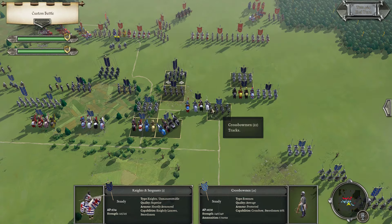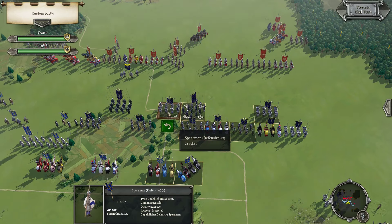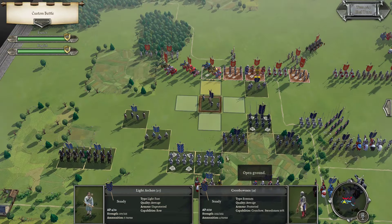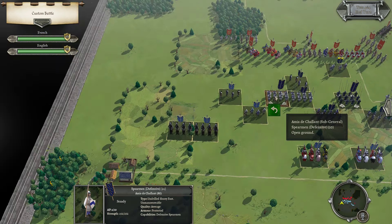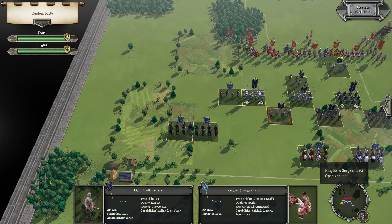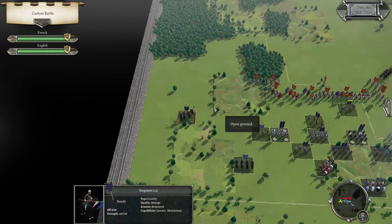Move up here — it's probably going to be a little risky, but it's probably fine. I guess try to cause a cohesion check here. Move and turn like that. Up there, and then try to keep hovering around with these sergeants.